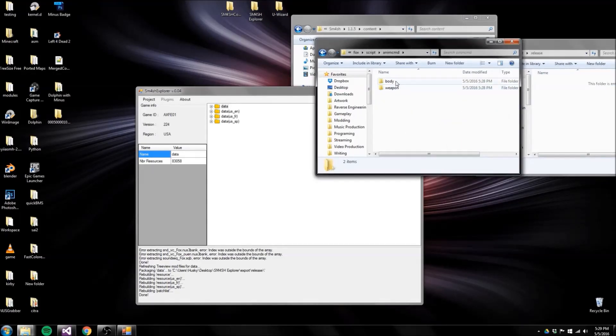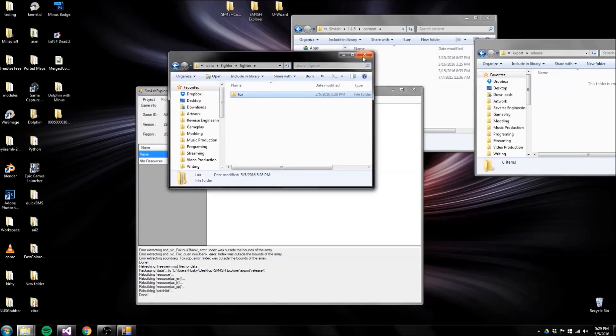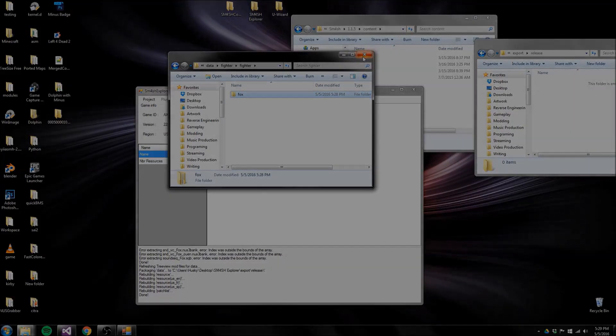This is basically everything that you edited that it needs. You don't need the whole update on the SD card — this will only be the files that you changed. That's basically it. Now you can just go ahead and load up the kernel exploit, load up SD Caffeine from there, and it pretty much just works.